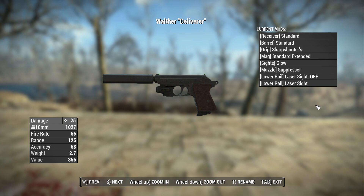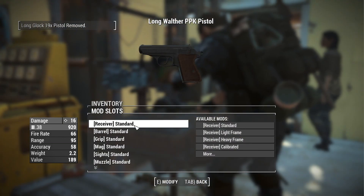The Deliverer version of the Walter is a bit different. When you find it, it comes equipped with cool attachments like glow sights, a laser sight, and a suppressor. It also changes its ammo type to 10 millimeter, which increases base damage to 25, fire rate of 66, range of 125, accuracy of 68, weight of 2.7 pounds, and a value of 356 caps. This distinction is really nice — the Deliverer has unique attributes like that ammo type change, so there's still a reason to seek it out.